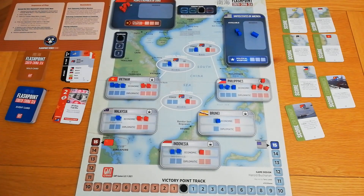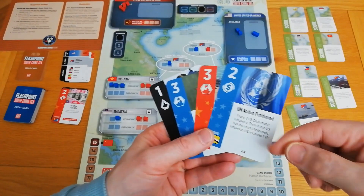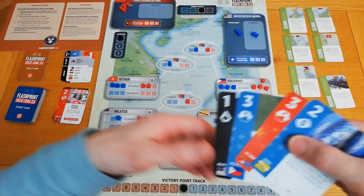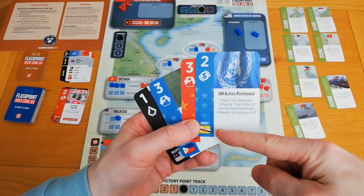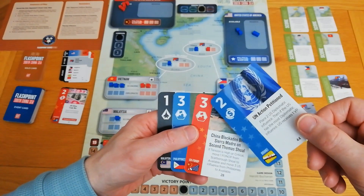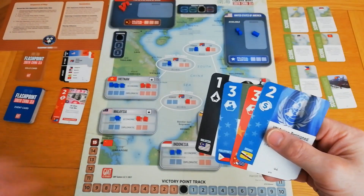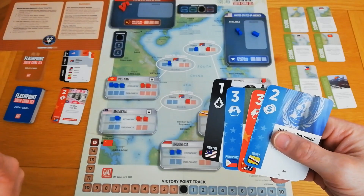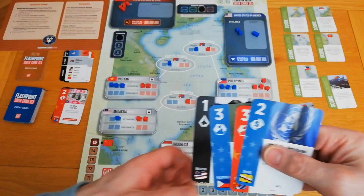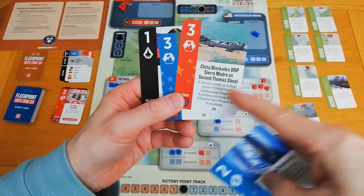Now it's my turn again. I have a UN Action Petition card: it lets me place diplomatic influence and grants a VP if I have the most diplomatic influence — useful since VPs are important to hold onto. I could score Brunei for a VP but I wouldn't get extra cubes. I could play it for the operations value to get cubes down in a few places. However, a FONOP operation would push tension to critical and force me to move one of my own cubes from available to reserve, which I don't want. So I won't do that.